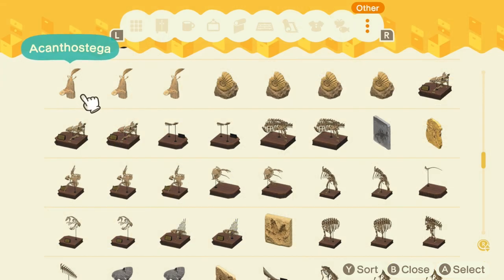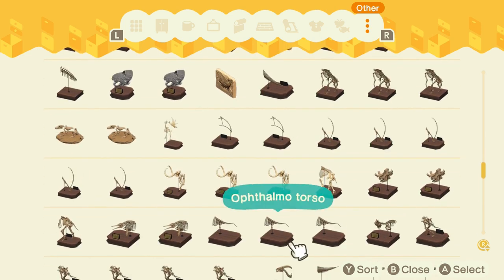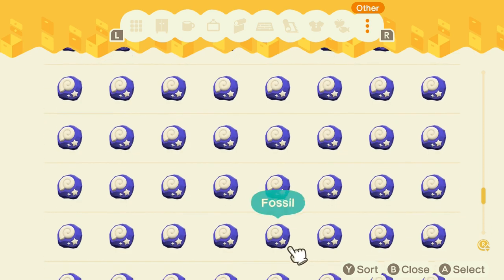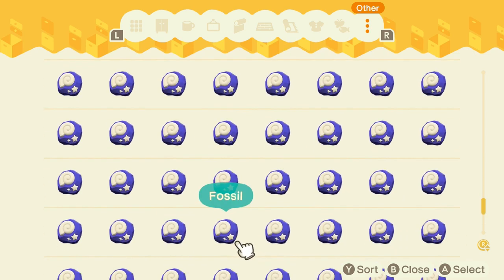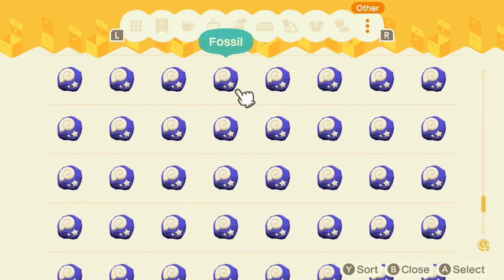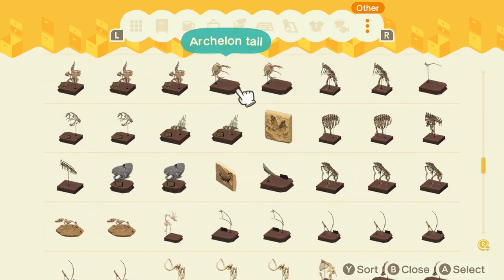This ties well into tip number two. Once you have your list complete, you can then pretty much stockpile every single fossil that you have as a spare. You can see here that in my storage inside my house, I have plenty of fossils to give away as well as unarchived fossils. The best way to actually complete your collection as fast as possible, or as efficiently as possible, is in fact by trading with people that you know.